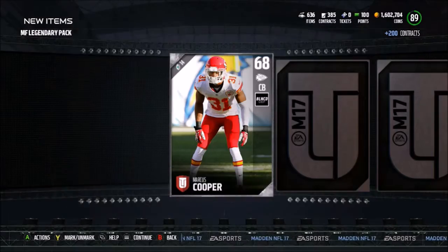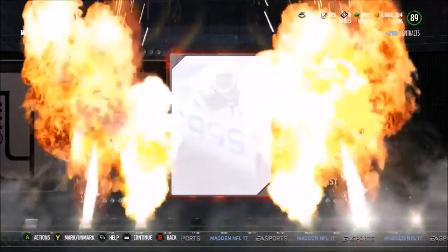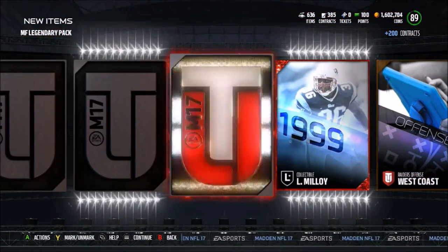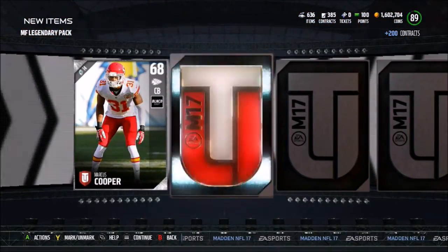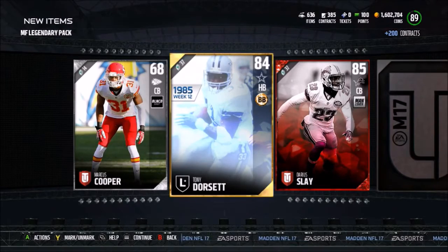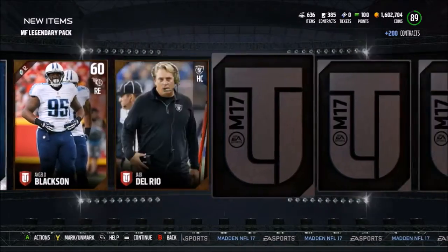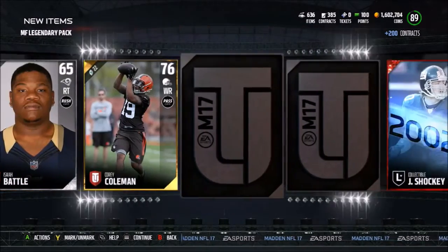We do have one of these most great legendary packs and scrolling through this we get a red flash - it's a Loyam Alloy collectible. Unfortunately the audio for this did not work, which is really upsetting to get a really good pull. We scroll over here and we get a Tony Dorsett and a Darius Slay. That Tony Dorsett is a very good pull right now - I think it sold for about 37,000 coins. So we got a Tony Dorsett pull, a Darius Slay, as well as two legend collectibles.